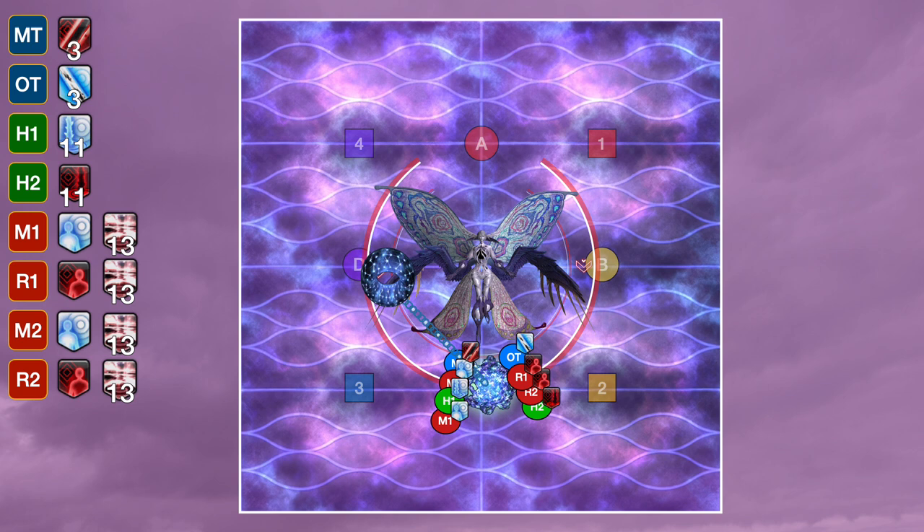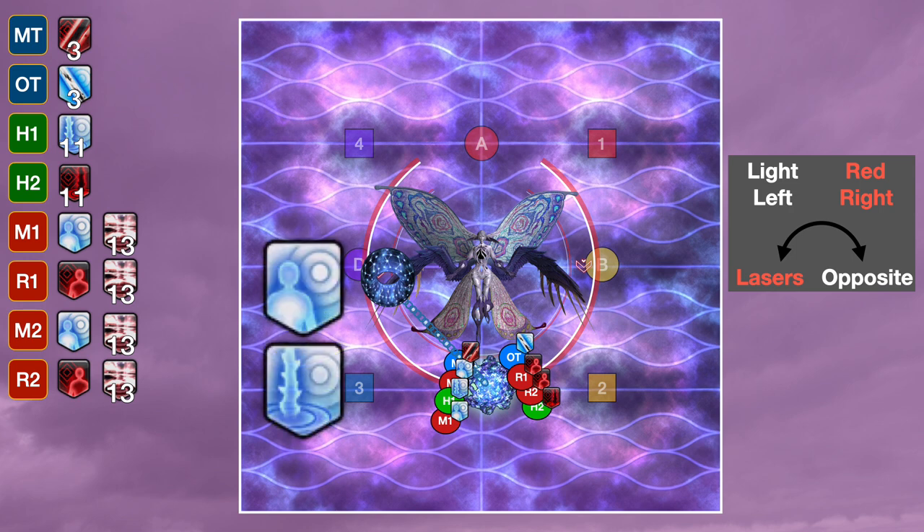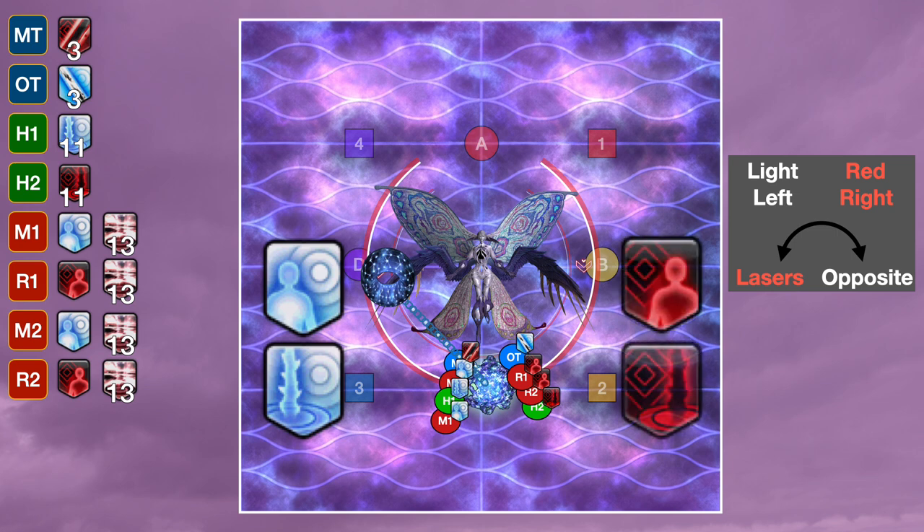Another thing that I found useful: a bunch of commenters have suggested a way to use the images of the debuffs during Super Chain 1 to more easily figure out whether you need to go left or right. You should be familiar with the basics — light goes left, red goes right, lasers opposite — but did you know the debuff images actually hint which way to go? The light debuff has both the person and the tower on the left side of the debuff, while the red debuff has the person and the tower on the right side.